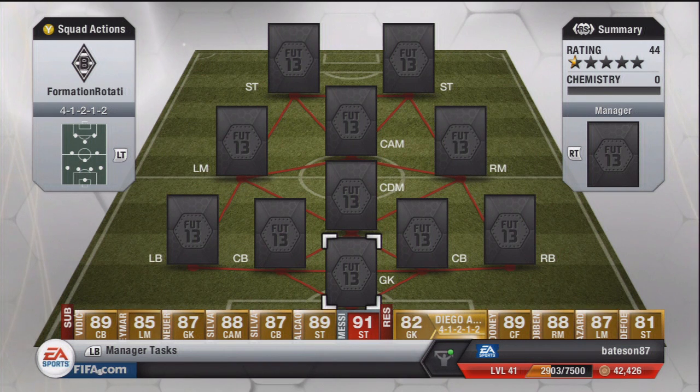Hi guys and welcome to the start of this weekend's formation rotation. The first one is going to be 41212 today and then another formation tomorrow, so remember to check that out as well. Also guys, check out fifacointraders.com — they can supply you with some reliable FIFA Ultimate Team coins. They're linked in the description.